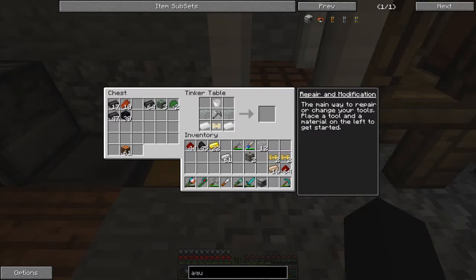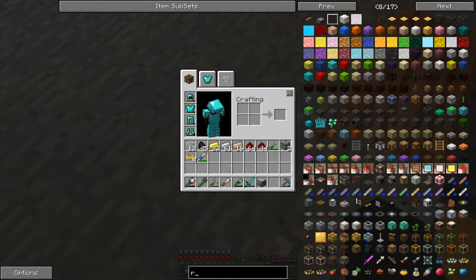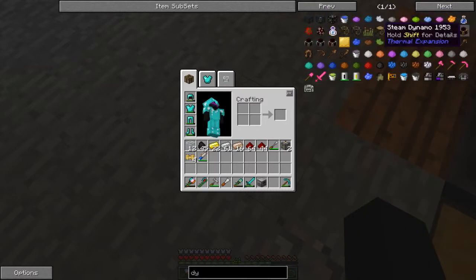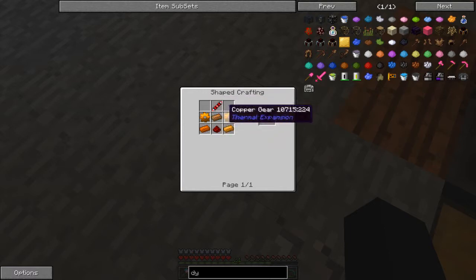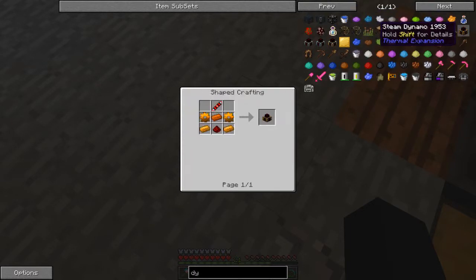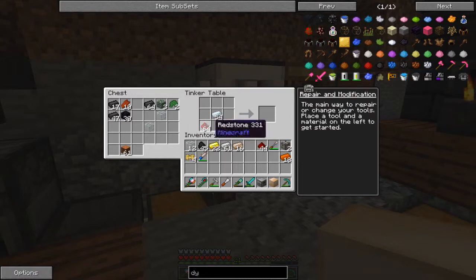There is our aqueous accumulator. Steam dynamo - we're going to have to look that up. Okay the steam dynamo, we need copper gears, a redstone transmission coil, and copper. A copper gear is just four pieces of copper and iron. That is silver and two pieces - let's take this over here. Silver, redstone - one, two, three, four, five, six, seven, eight, nine, ten.